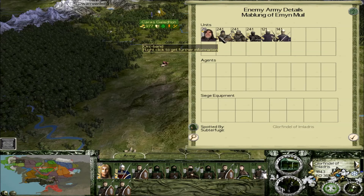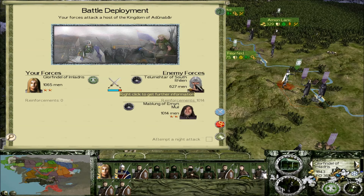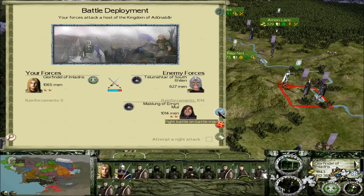I've got a lot of infantry, which means they won't be moving terribly fast. That's good. So we can isolate this one force under Talhumatar and destroy them quickly. We shouldn't have too many issues winning the battle. I will see you guys on the battle map.